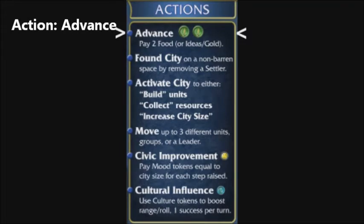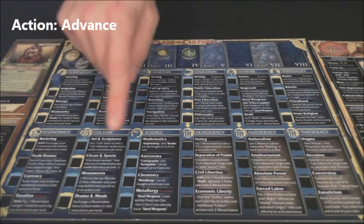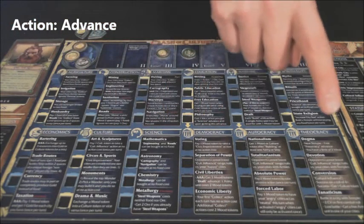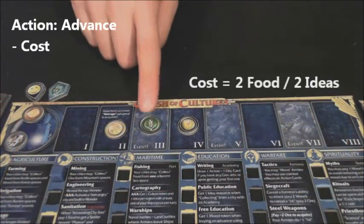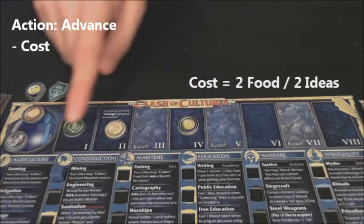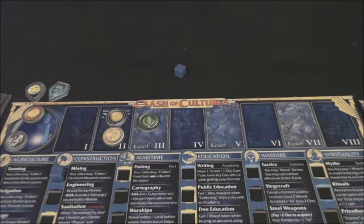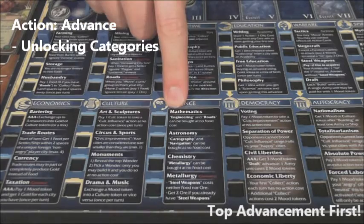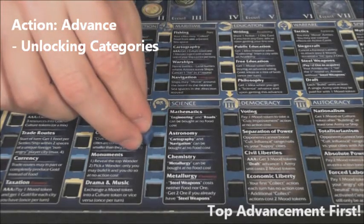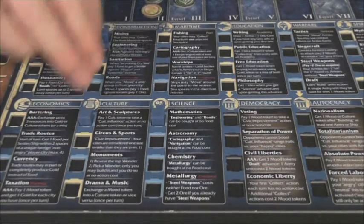One basic action is to advance. This represents your civilization learning a new technology in one of nine advancement categories, or one of three governments. Players pay two food to advance. Gold, counting as any resource, or ideas can instead pay the cost. Once paid, place a cube in the desired advancement, following certain criteria. The first advancement in any category must be the topmost advancement. In science, before you can learn astronomy or chemistry, you must first learn mathematics. After the first advancement, the player is free to learn the remaining in any order they choose, unless a skill specifically has a prerequisite.